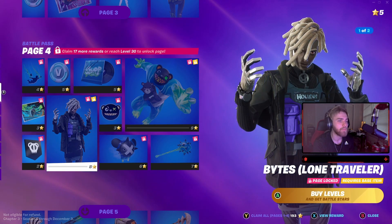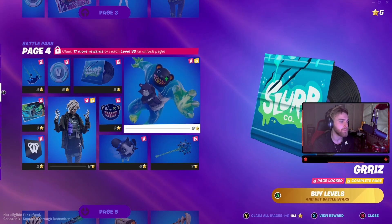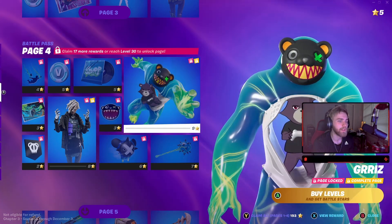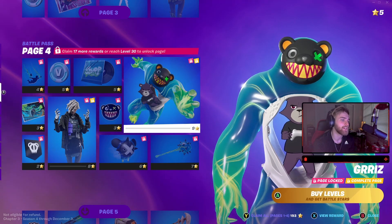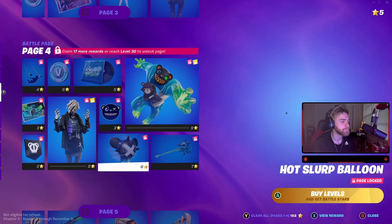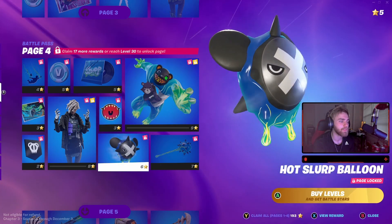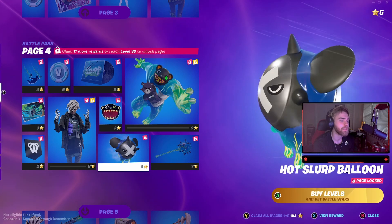Banner icon. Bites Lone Traveler, 100 V-bucks, another song. And then we have Grizz, which is a little bear playing inside of like a slurp bear - which is really cool. We got this emoticon, and then we have a glider. That's actually kind of pretty cool.